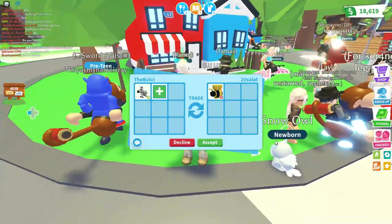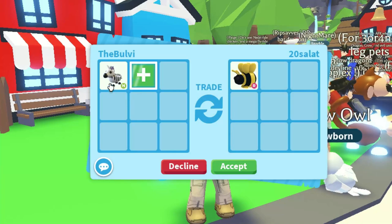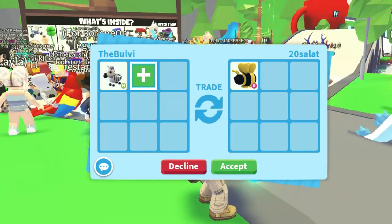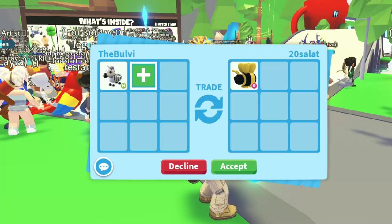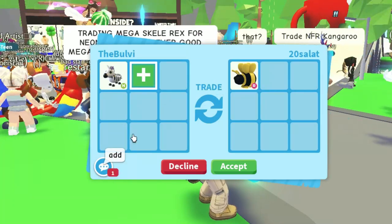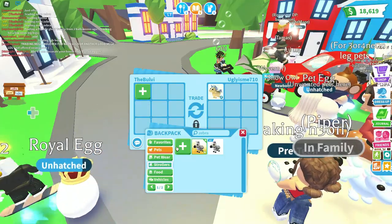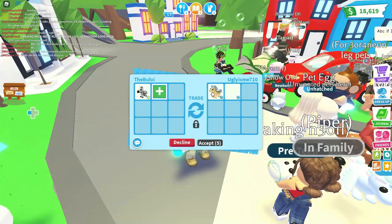Oh, we got a king bee right here that's rideable — that's actually a pretty good pet right there. It's kind of hard to get for just a neon zebra that just came out, so I think it's a little bit over, but yeah, it's an add. Well, I'm not looking to add, I'm just looking to trade.